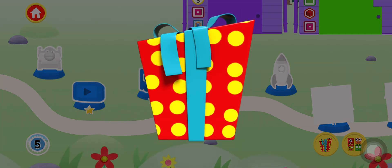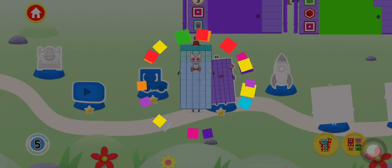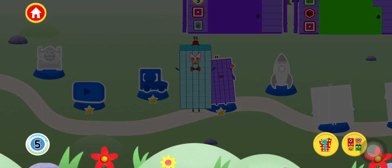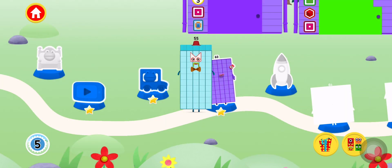Ooh! A present! Tap on the present to open it. Hooray! You've earned a reward! You've unlocked a new number block! Tap on the number block button to view the number blocks you've unlocked.